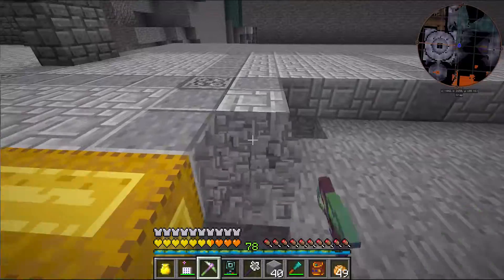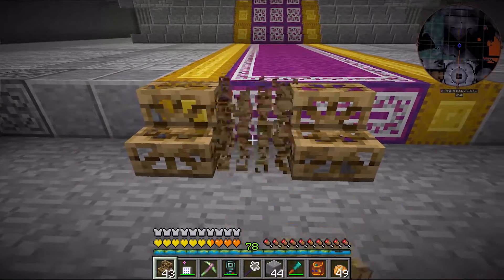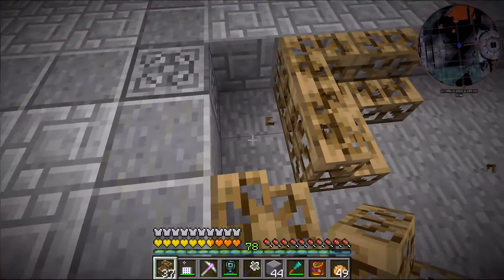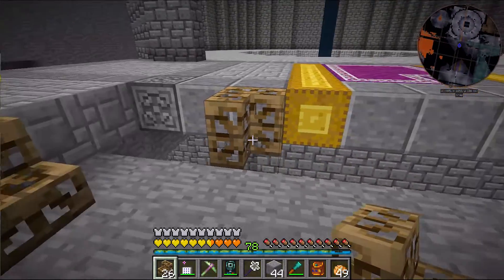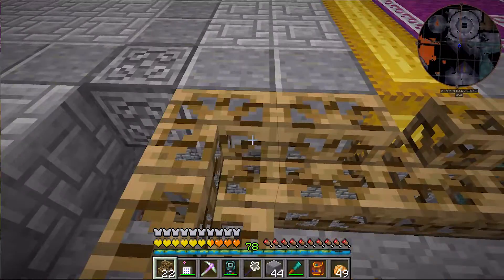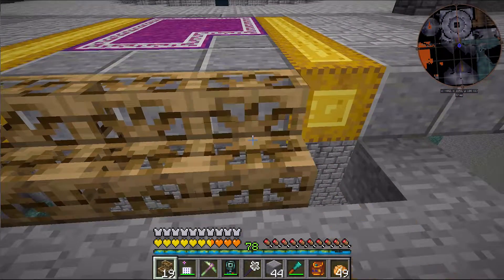So what I plan to do — let me go ahead and grab my stairs real quick. I am just going to make this go down one level, pretty simple, not a lot. And I think this is at least a good design to kind of break up the monotony of just having a flat floor. This will give it a little bit more depth, and I think that would be good for this room. Because nobody likes boring floors or walls — that's what I try to do in a lot of my builds.